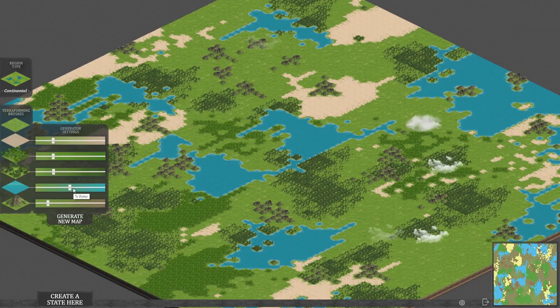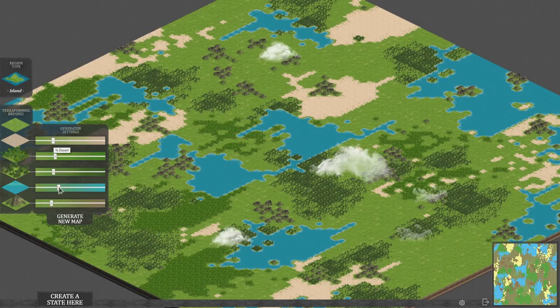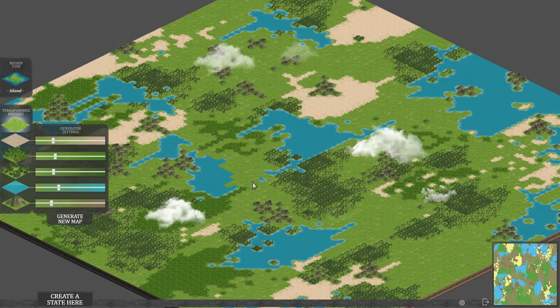So you kind of want a balance of those. I'll take a bit less water and rejig this landscape. You can also pick a region type: continental, island, or coastal. I think we go for an island. Let's ramp the water down a little bit and push the other settings up slightly. You can't directly dictate grassland, but you can use a terraforming brush to just paint on grassland if you want. However, we're going to generate a new map with those settings.